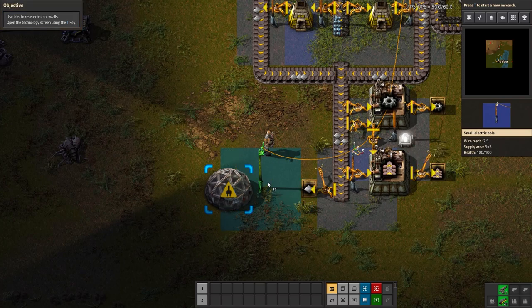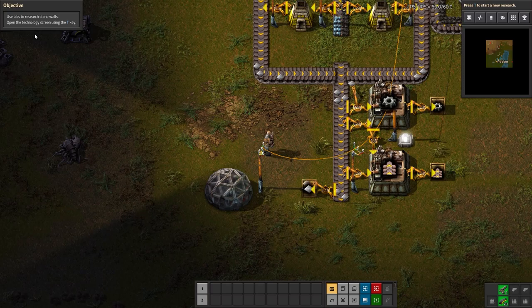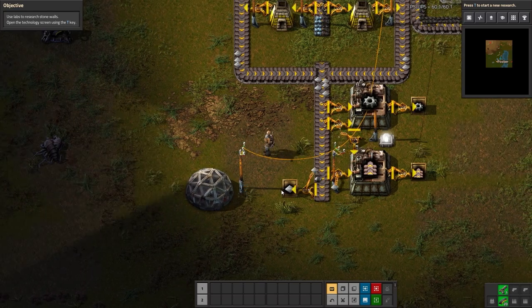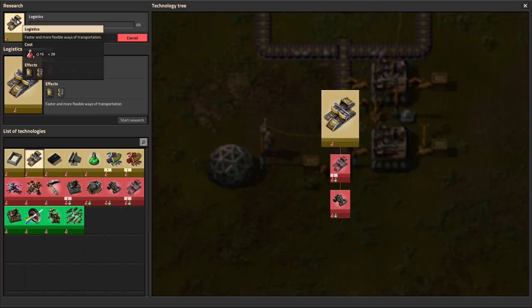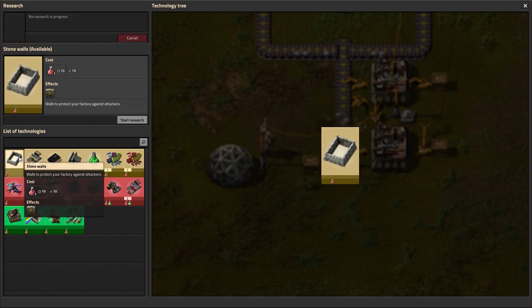Let's add some power to the lab by extending the power pole. Our new objective is to use labs to research stone walls. Opening the technology screen with the T key shows the technology tree. The ones highlighted in yellow are things we can currently research, and the ones in red require us to research something first. Since the game is telling us to do stone walls we'll do logistics a little bit later - stone walls first.